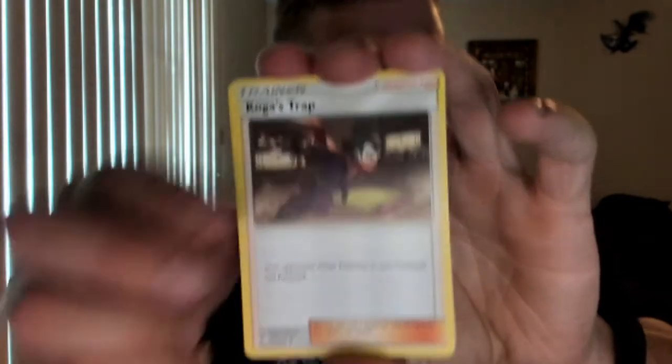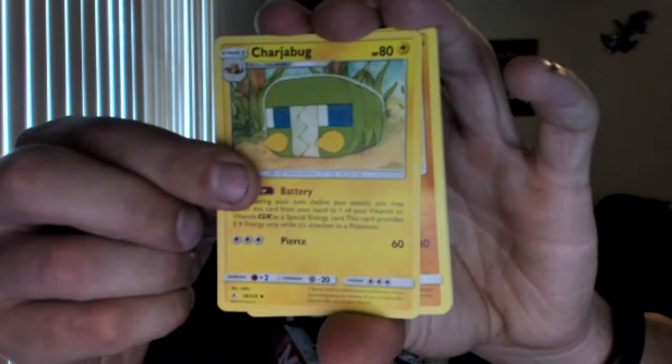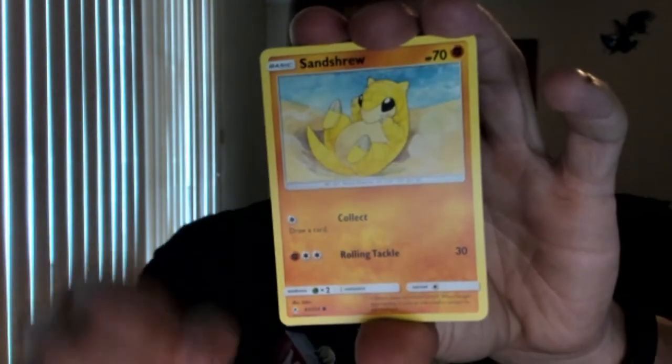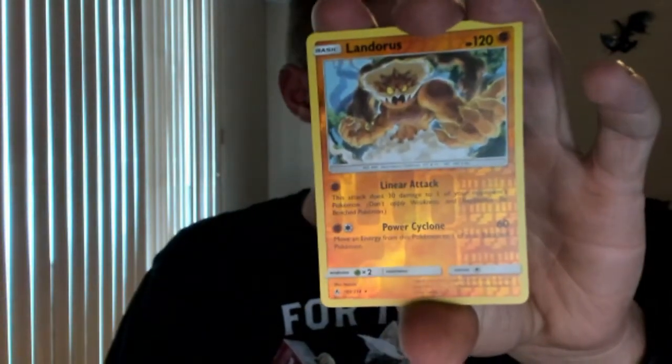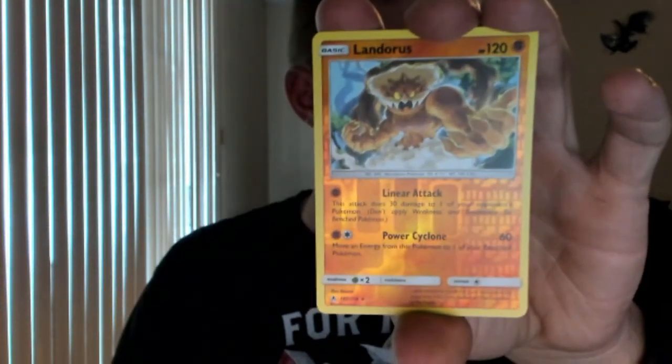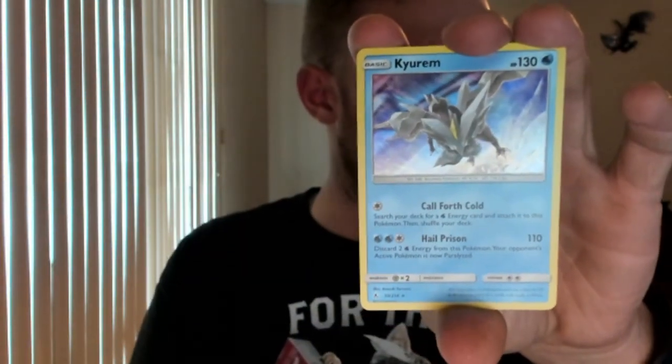There's that online code. Metal Energy, Koga's Trap, Power Plant, Charmander, Sandshrew, Murkrow, Oddish, Misdreavus. Landorus — Reverse Holographic Rare. And — oh! I got a Kyurem, holographic! That looks awesome. Let's go!